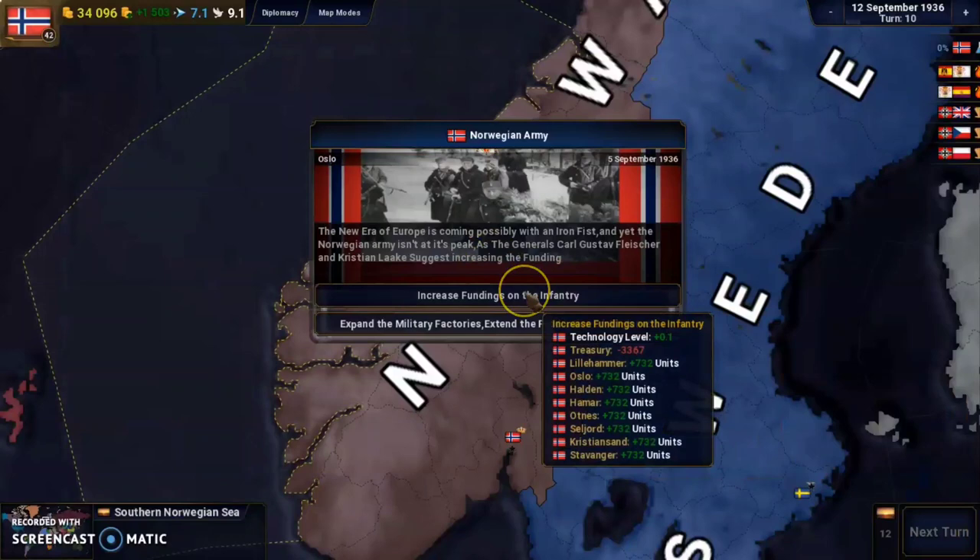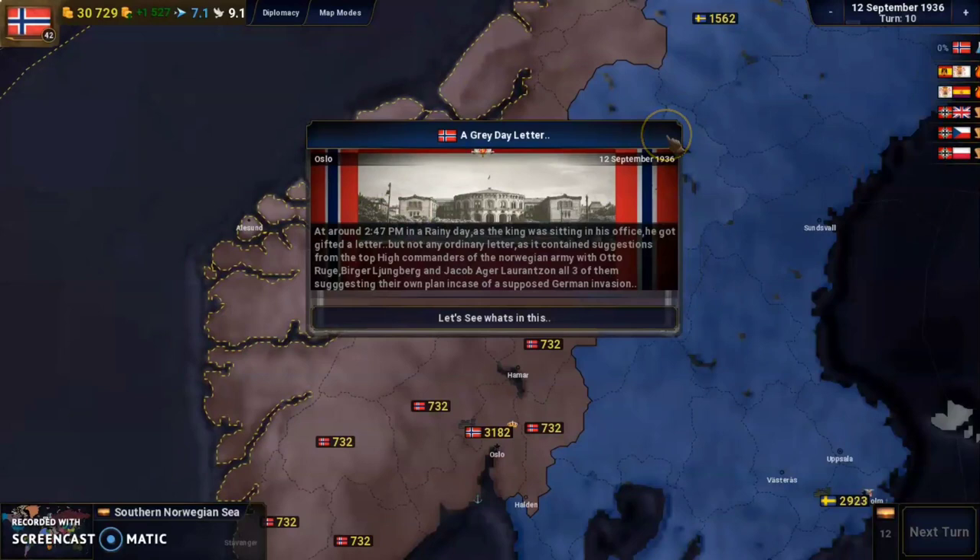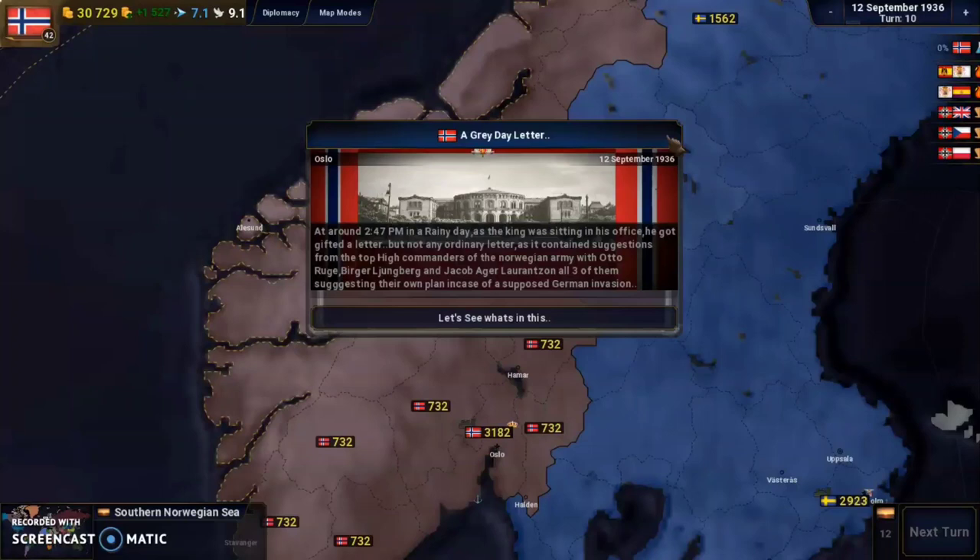A grey letter event arrives. At around 2:47pm on a rainy day, as the king sat in his office, he received a special letter containing a suggestion from top Norwegian army commanders — Otto Bruch, Berger-Ljungsberg, and Jakob-Ager-Laurenzon — all three of them suggesting their own plan in case of a post-German invasion. Let's see what this is.